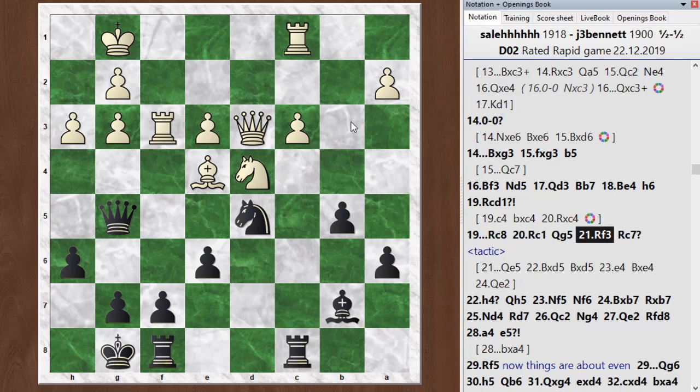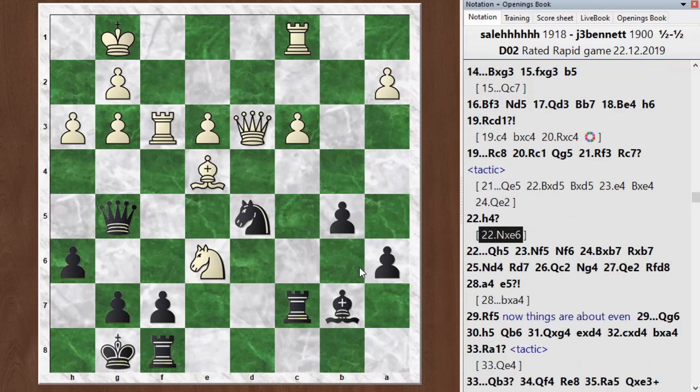And then I blunder here — I play the move rook to c7. So this is your third chance for a tactical quiz. I think maybe you could spot this one if you looked at it for a while. What is the best move for white in this position? Pause the video if you want some time to think about it.